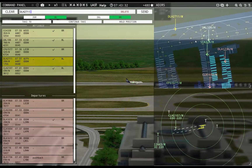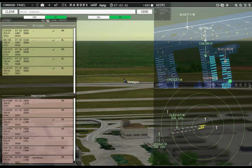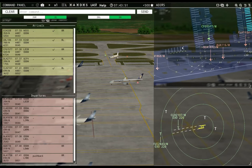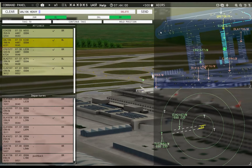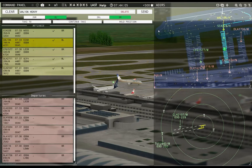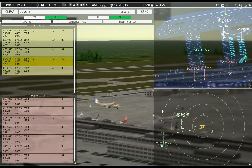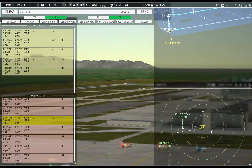Lufthansa 2711, taxi to apron via Oscar 2, Delta 6, Oscar 3. Beautiful. Got you around, got you coming down. Why do you guys do that left hook at the end of the runway? What the heck? That is so dumb.